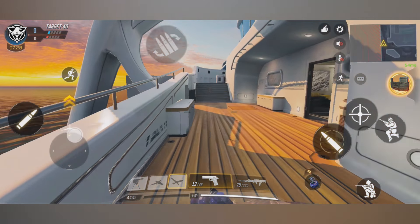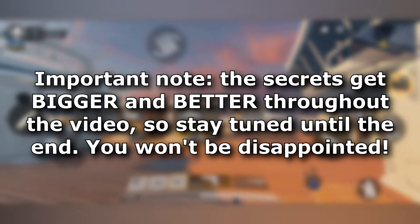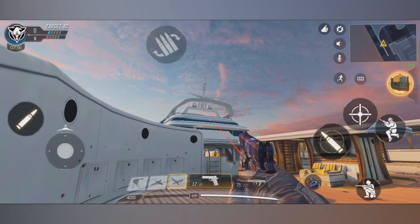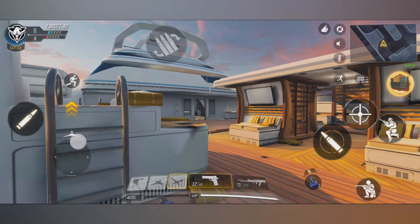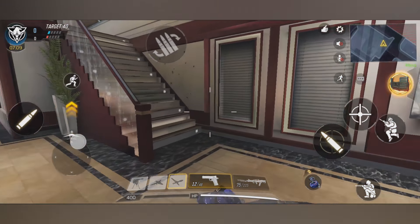Here we are with secret location number one. I brought you guys to Hijacked and if you thought these balconies are the highest spots you can get in this map, well you're wrong. You can actually get up on the very top of the ship and you can even make your character fly if you're doing it right. Pretty unusual secret locations that you wouldn't think exist in this game, but they do.